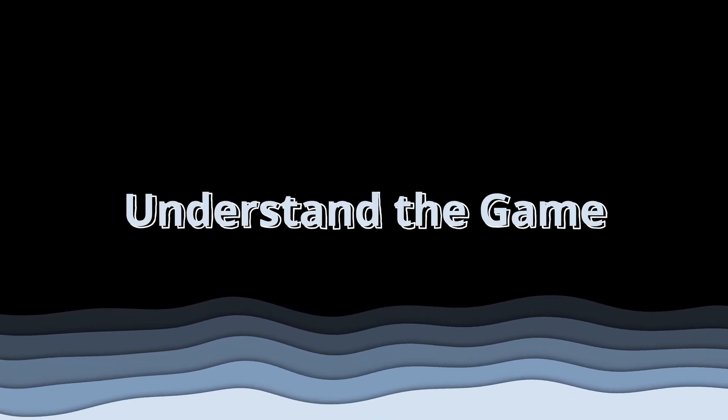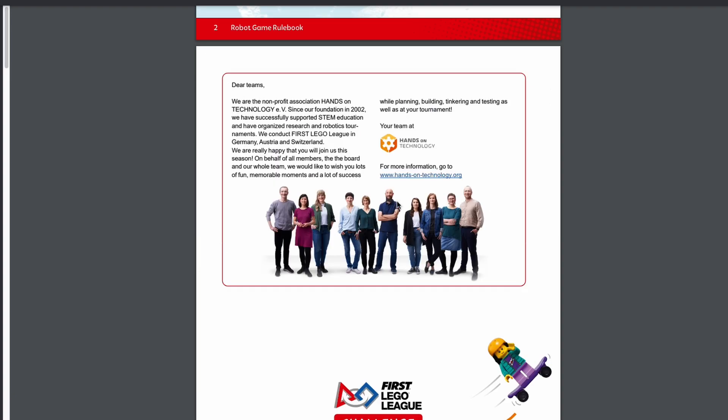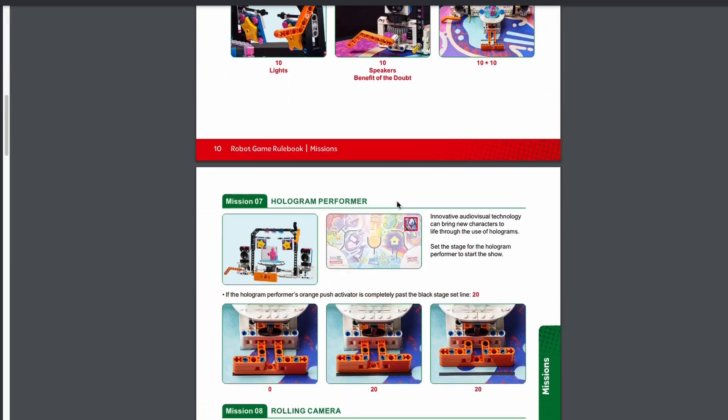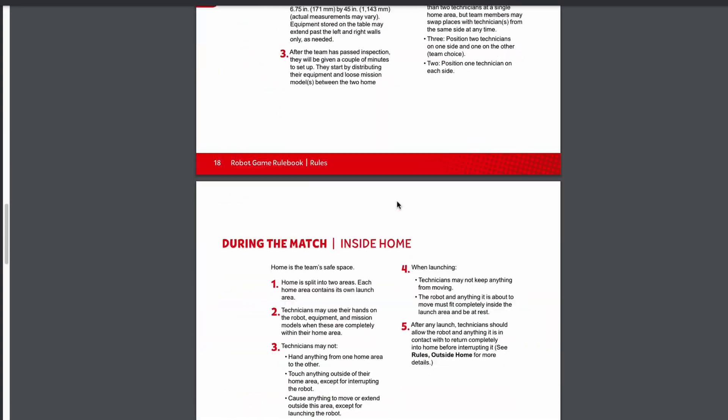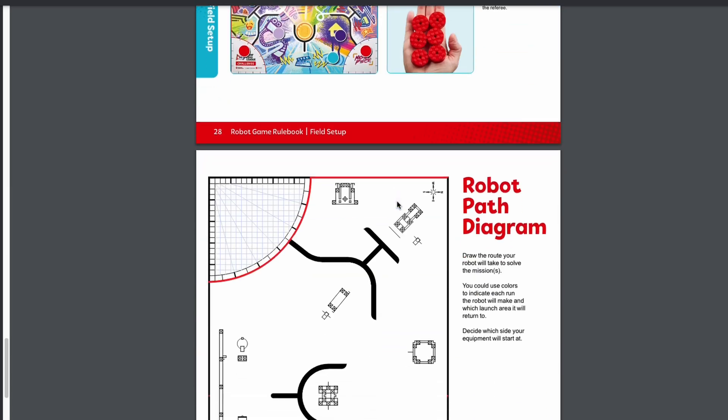Robot design is a crucial step to succeeding in FIRST LEGO League competitions. Here are some tips to help you create the best robot possible. Number one: deeply understand everything that the rules state. Sometimes throughout the year there are changes to the rules, but knowing what your robot needs to accomplish will make sure that your robot design aligns with the competition's goals.